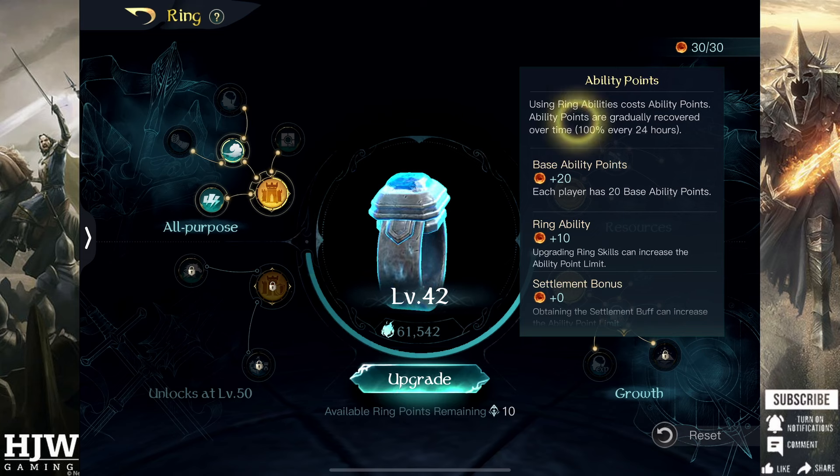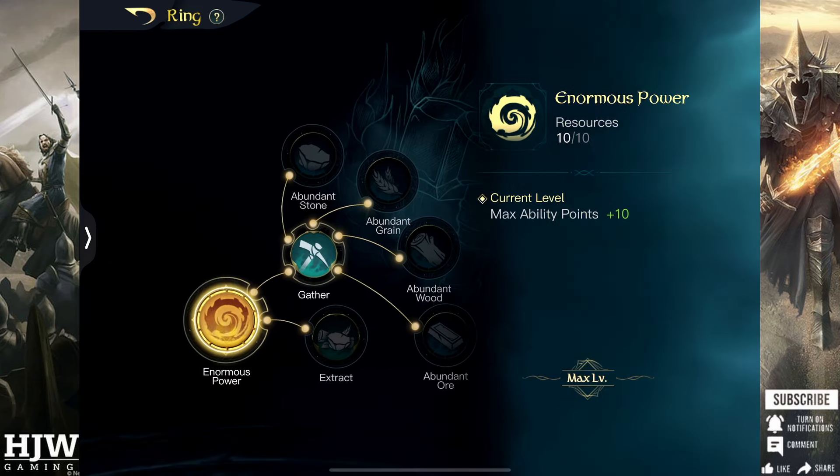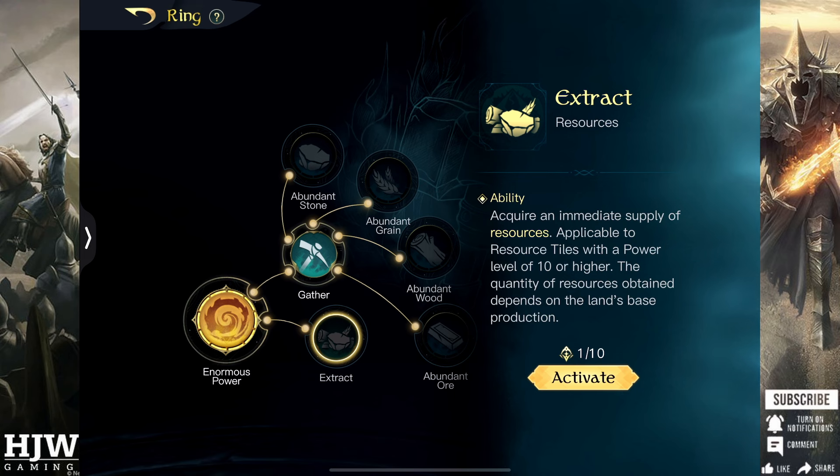This is important as ability points regenerate 100% every 24 hours. Having more ability points means you're regenerating one point at a faster rate — without a point into this you're regenerating 20 points in 24 hours, but with it you're regenerating 30 points within 24 hours, so each point comes that little bit quicker.